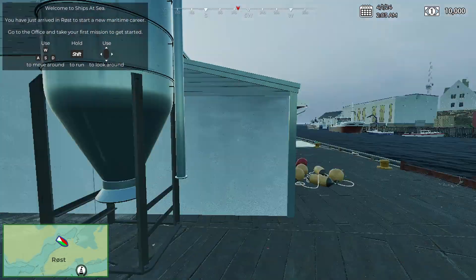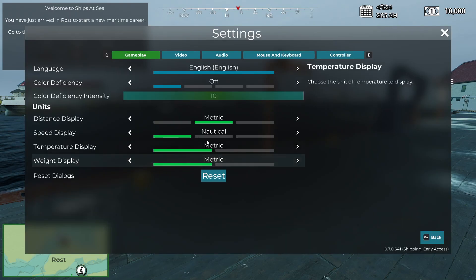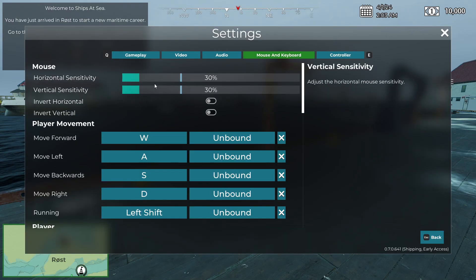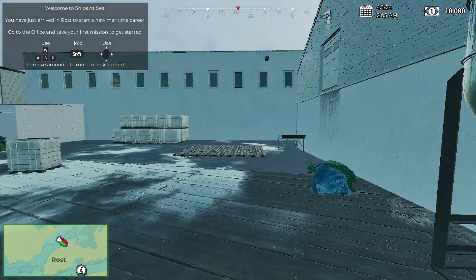Now I used the rowboat first. In settings it didn't save anything. So mouse and keyboard, that's down to 30. Let's try that. That's better.